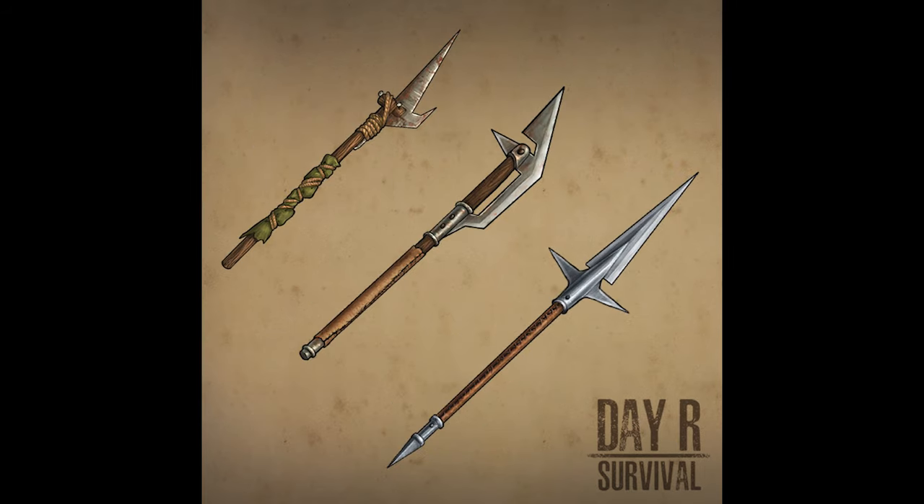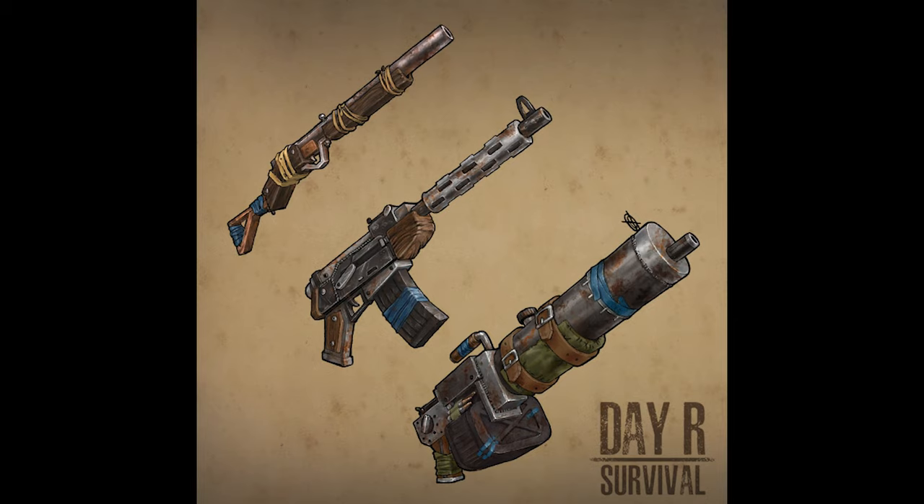We're going to have new spears as well, which push the enemy back one tile. So you can use that to push them back into a trap and they can get hurt more from that. We have the Handmade Spear, the Iron Spear, and the Steel Spear. There's also going to be three new weapons that we can build ourselves: the Rifle, the Assault Rifle, and the Machine Gun.